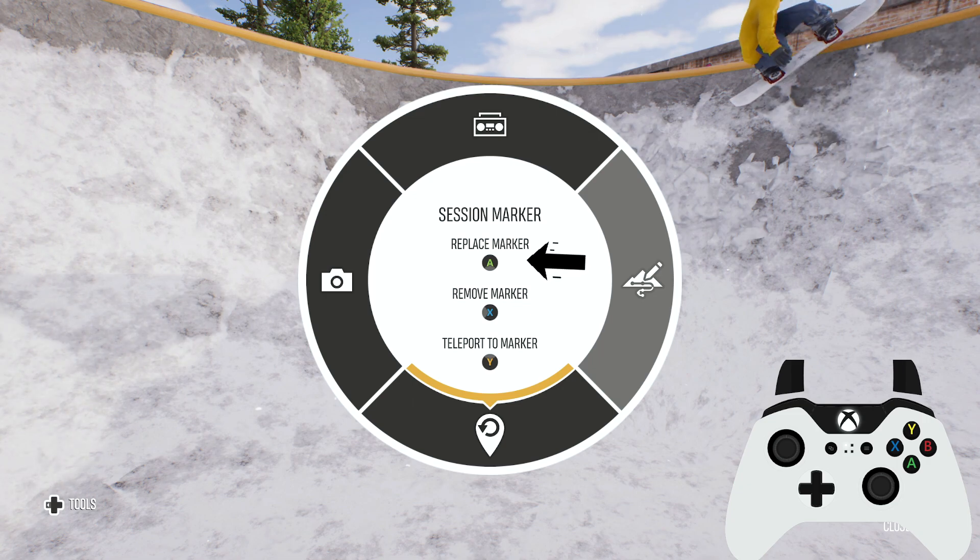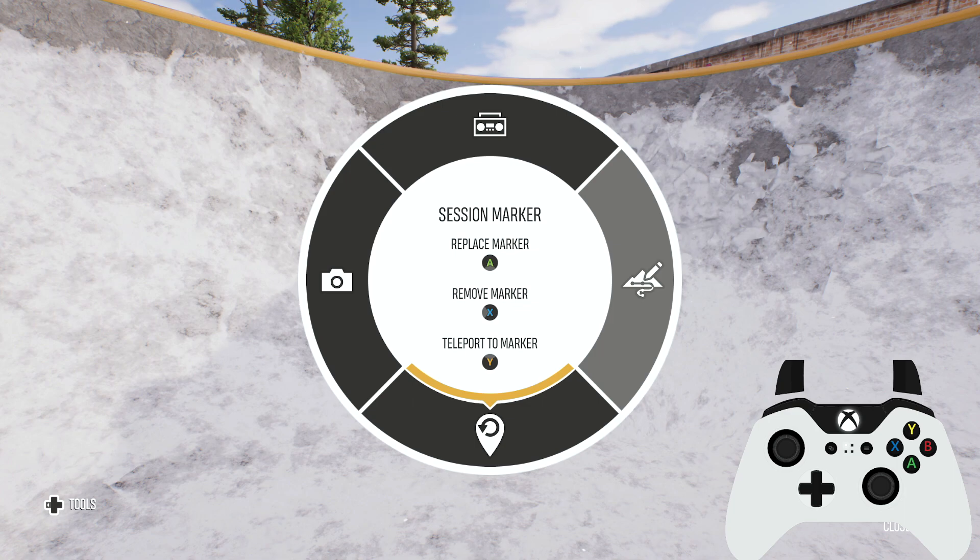The first option is replace marker — this will set a new spawn to your current location, which wipes away the previous marker. The second option is remove marker — this will completely remove the current session marker, meaning the spawn will go back to the default teleport points found in the world. And finally, teleport to marker.